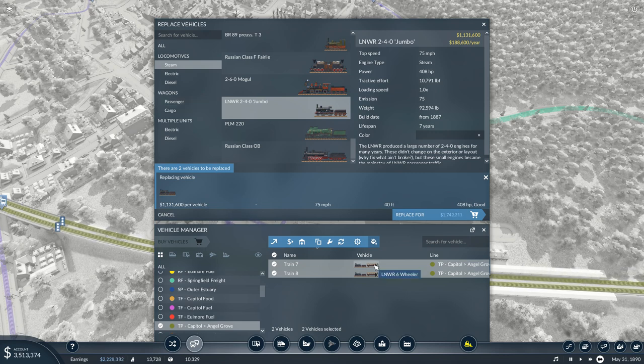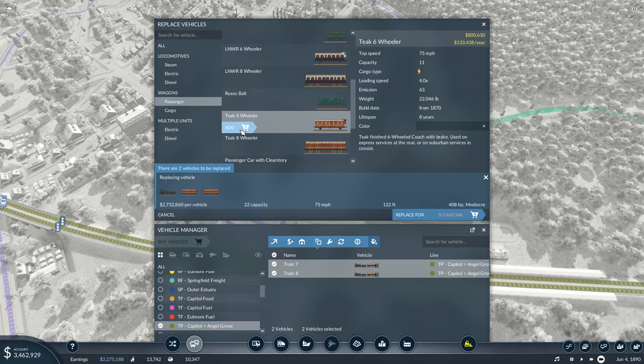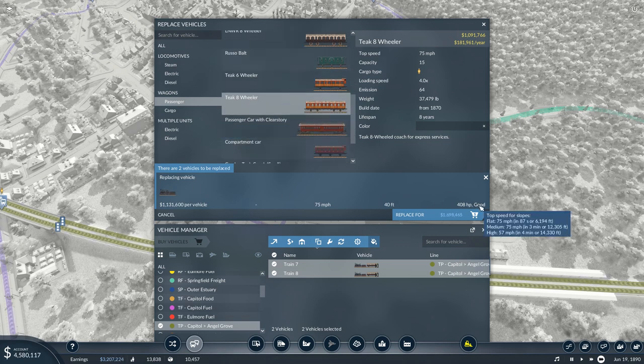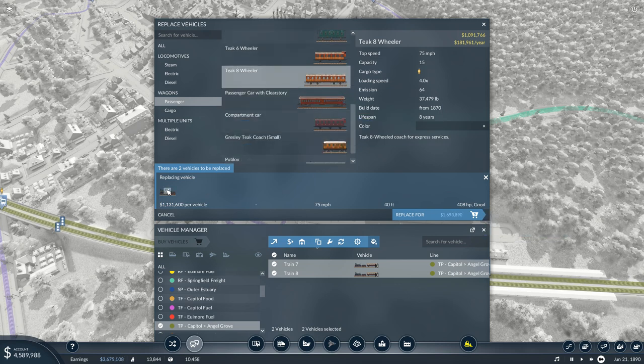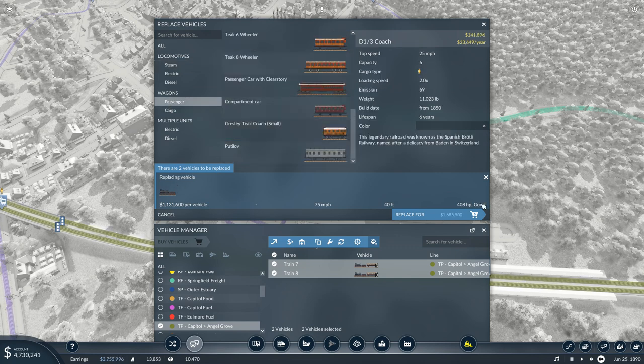We're currently running three LNWR six-wheelers. Let's see — what if I... that's only good. What's the fastest thing we've got? So, even if it only gives up at around 50 miles an hour, then that's fine. Let's see — what if I put the eight-wheelers on there?